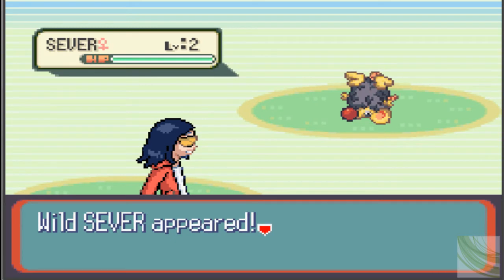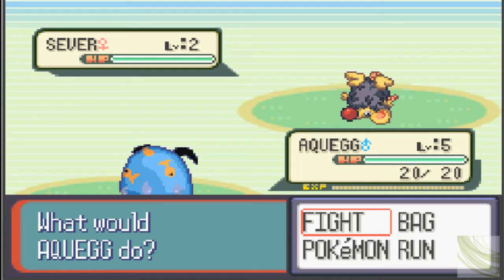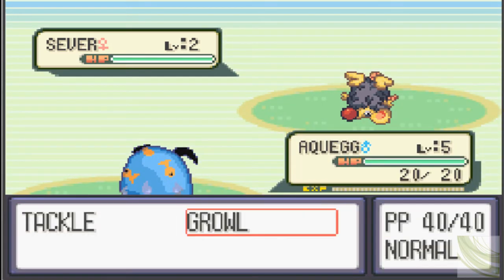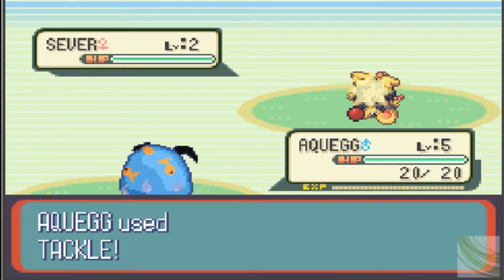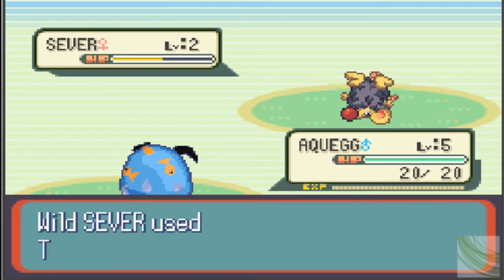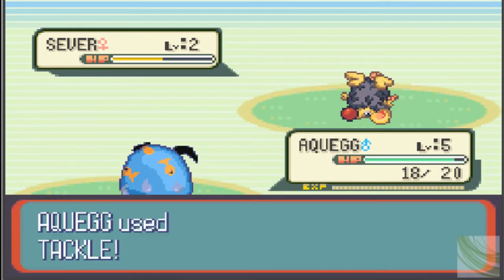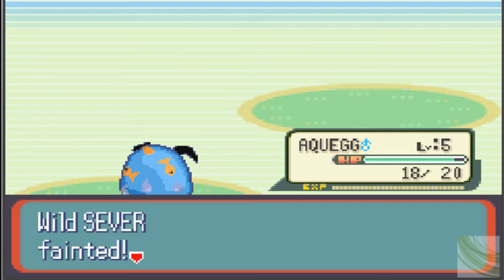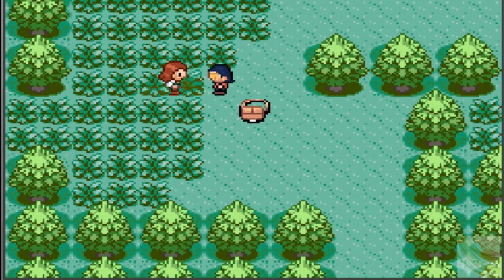Oh god, what is that? It's an upside down clown mouse named Sever — well, it's got a cool name, too bad it looks like that. Time for Aqua Egg to kick some butt. Tackle — nice. I'm going to go ahead and speed up. Took him down in two shots. Nice, Aqua Egg — way to kick that horrible rat's butt.